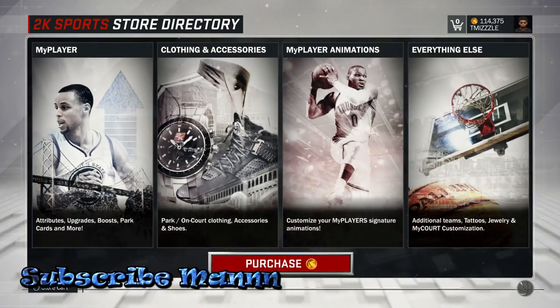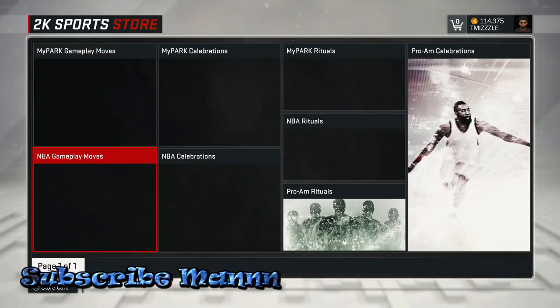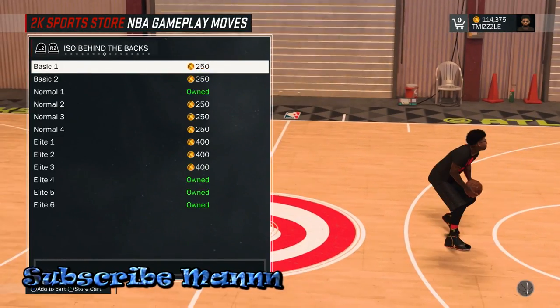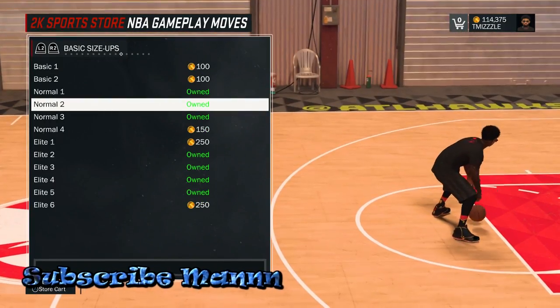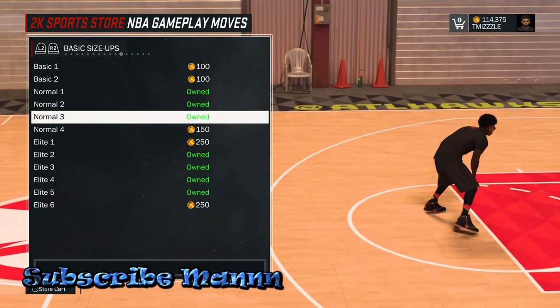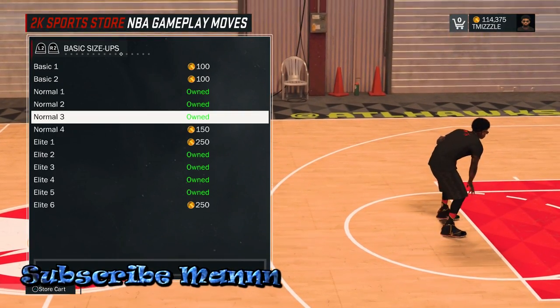Then you want to go to your storing upgrades, go to your player animations, then go to NBA gameplay moves, then go to your basic size ups. Put on either normal 2 or normal 3 — doesn't matter, whichever one you prefer. Try them both out and see how they work for you.